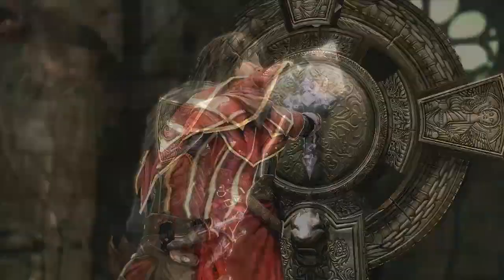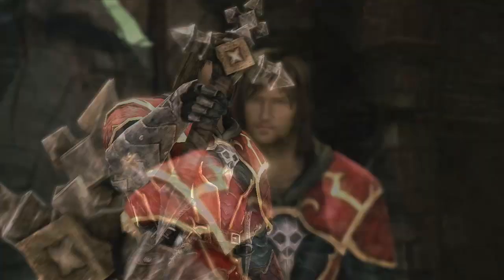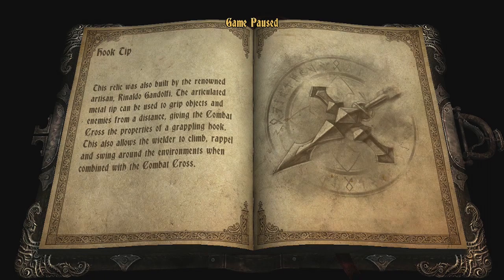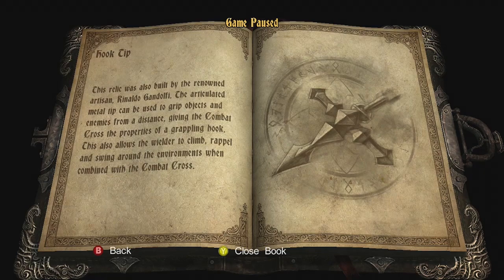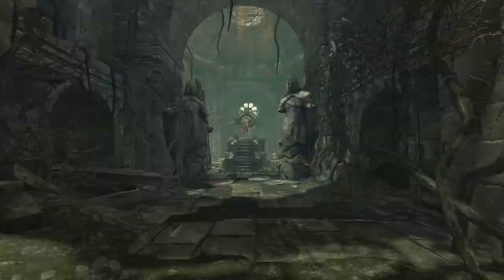What in the world just happened? Did I get an electricity upgrade? What is going on here? Alright — the hook tip. New skills have been unlocked. The relic was also built by the renowned artisan Rinaldo Gandolfi. The articulated metal tip can be used to grip objects and enemies from a distance, giving the combat cross the properties of a grappling hook. Great. I love grappling hooks. They confuse the shit out of me. This also allows the wielder to climb, repel, and swing around the environments when combined with the combat cross.